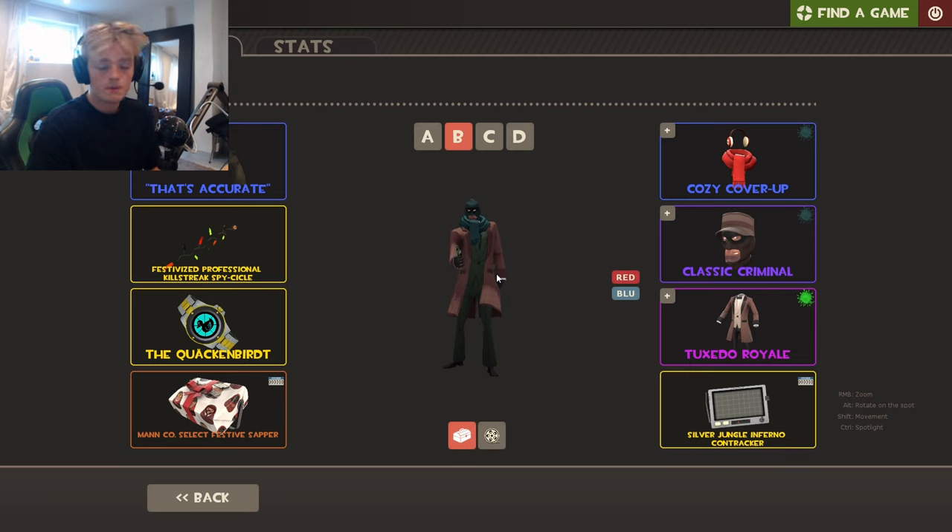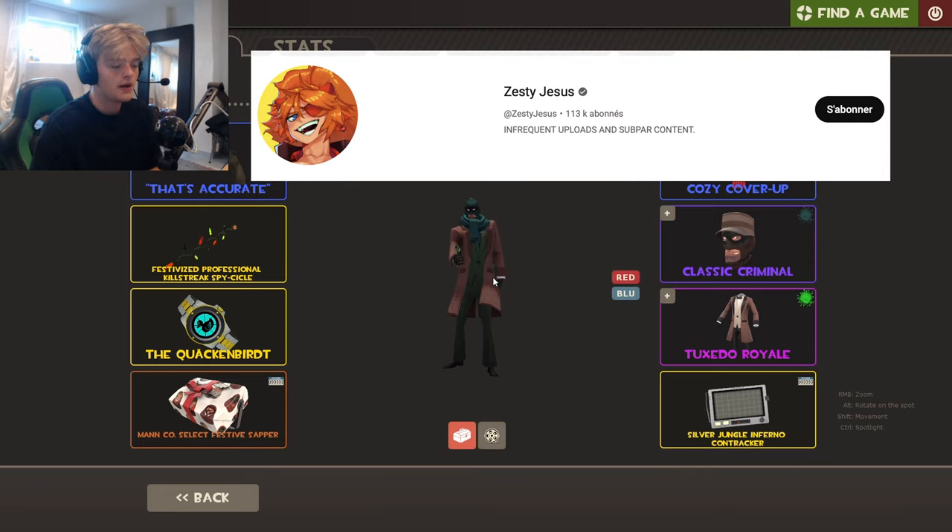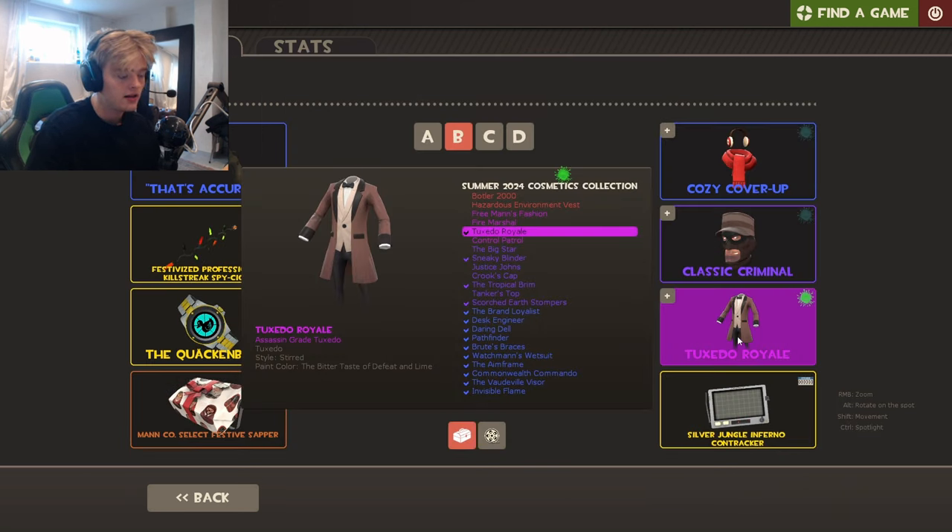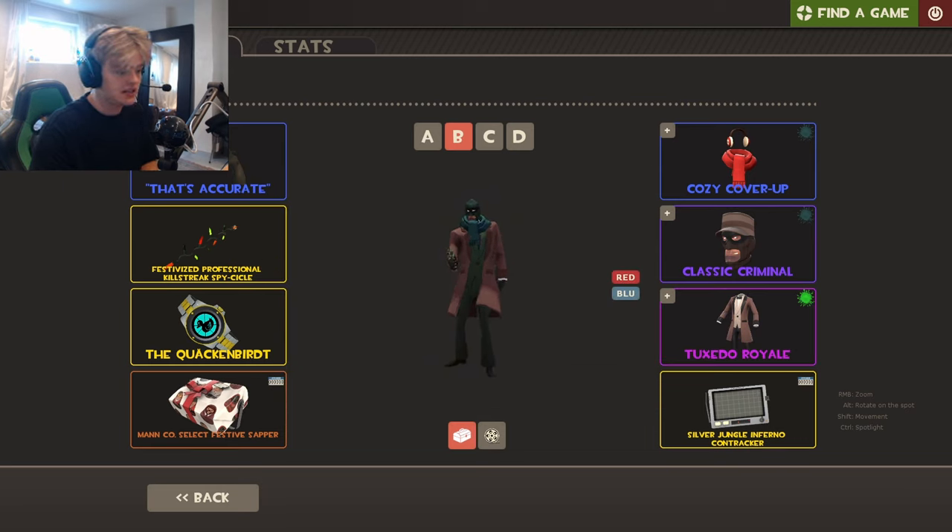So the video you're about to see today — this is an idea that I got from 60 Jesus, who made a video on this exact cosmetic called the Tuxedo Royale, where if you paint it, you can really do some serious damage to in-game players because they're going to have trouble recognizing if you're playing against a blue or red spy. So that's basically the experiment we're going to try and do in this video.